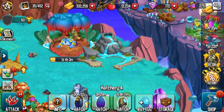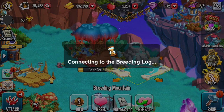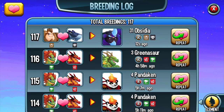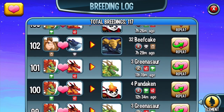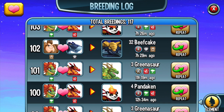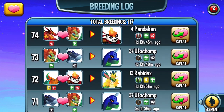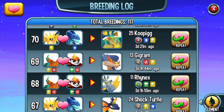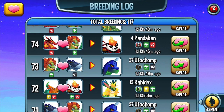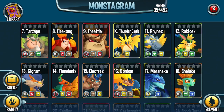Obsidian Monster — let me show you the breeding lab. Obsidian was got from breeding a monster with that monster. Big Cake was got from breeding a monster with that monster, and also from breeding a monster with Panda — Thunder Hybrid with Nature Hybrid. Let me check the monster gram and breed a new monster.